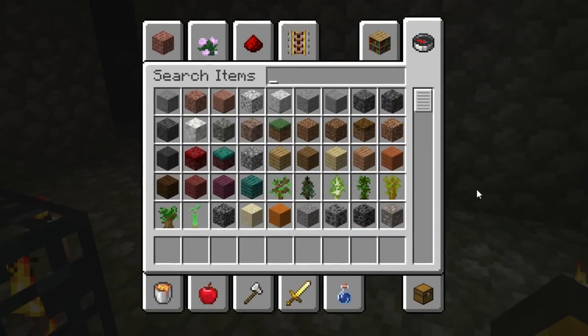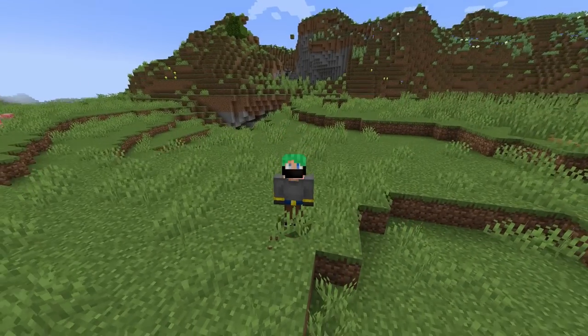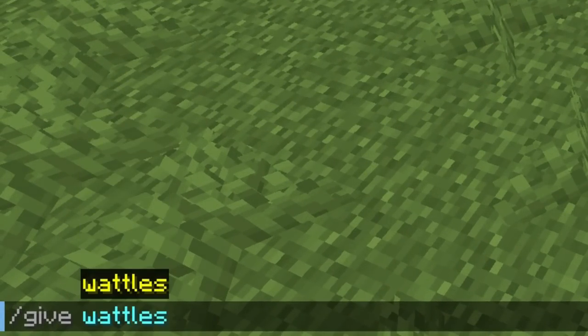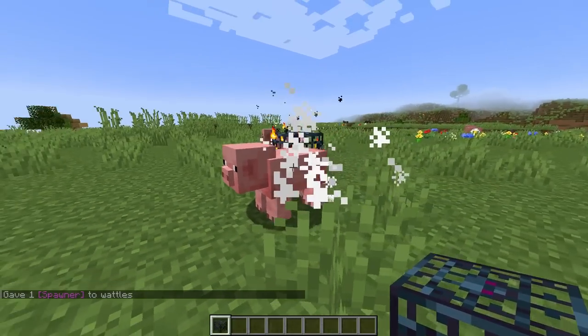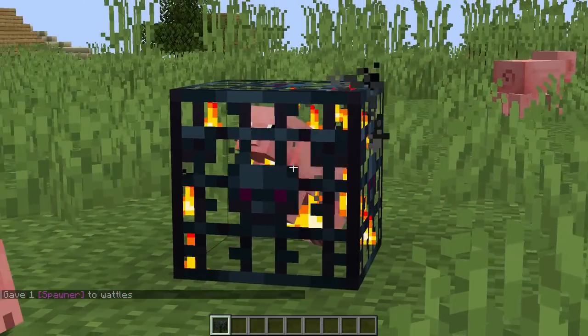Where is the spawner — the cage, the whatever you want to call it? It doesn't exist. If you want to get this item, and also most of the other items we're talking about in today's video, you're going to have to use the give command. Run that command, and then you'll get this item. When you get this item and you place it down, it's just like a normal mob spawner, except it only spawns pigs by default.